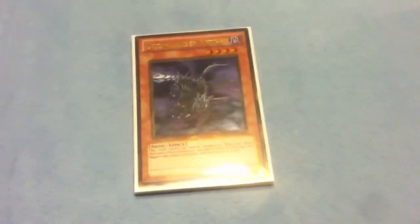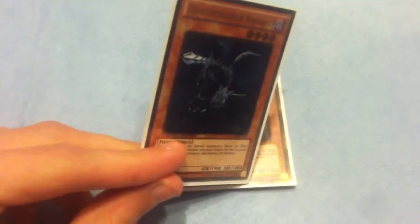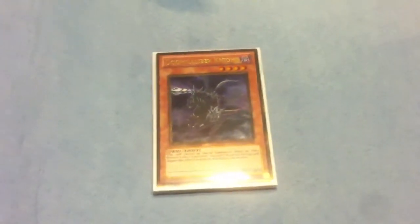It's not bad against hand traps like Effect Veil or Maxx C either, because if they decide to use something like that on it, it already does its job — it got a one-for-one and got something out of their hand that you don't want there for late game. And with Gates on the field it becomes a 2,100 to 2,200 attacker, which is really good. You can push over really anything. Very good card — I think he's underrated if people aren't playing him.